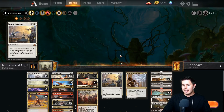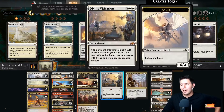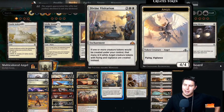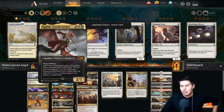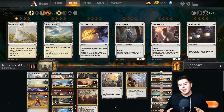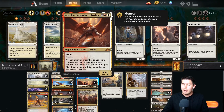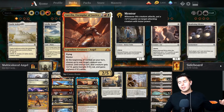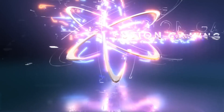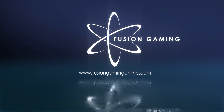I feel like Divine Visitation has to be in this deck because there's a lot of stuff with Outlaws' Merriment and Ethereal Absolution that creates angels. We probably drop one Calia — it's not an amazing card. So anyway, this is the deck: lots of removal, lots of good stuff, and we're just trying to outvalue them with good flyers. Not a lot of people can block flyers right now. Before we jump into gameplay, a quick thanks to Fusion Gaming for sponsoring this video — head over to fusiongamingonline.com for all your Magic needs.